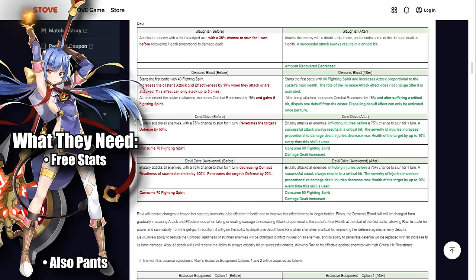The S1 Slaughter no longer has a stun. Instead, a successful attack always results in a critical hit. The amount recovered on this move is decreased, but that's a fair trade-off because you no longer need to build critical hit chance — freeing you to build much tankier.